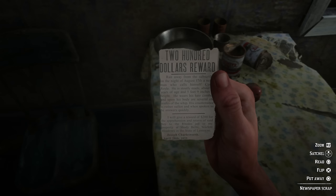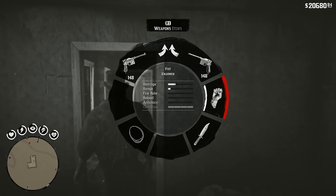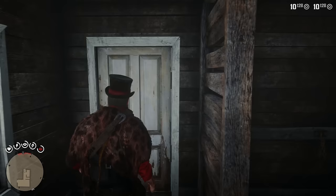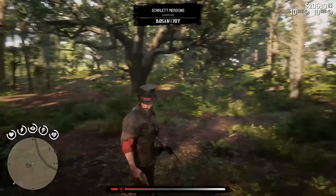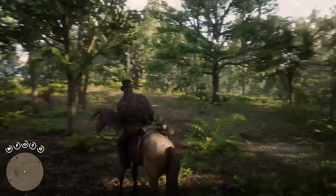Obviously, this was quite a while ago, but this does unlock a specific bounty. Is there somebody out there? Am I about to get panthered or something? It must have been a snake, because my horse spooked. So now all we need to do is head to Rhodes, and we'll have a new bounty poster inside the train station.